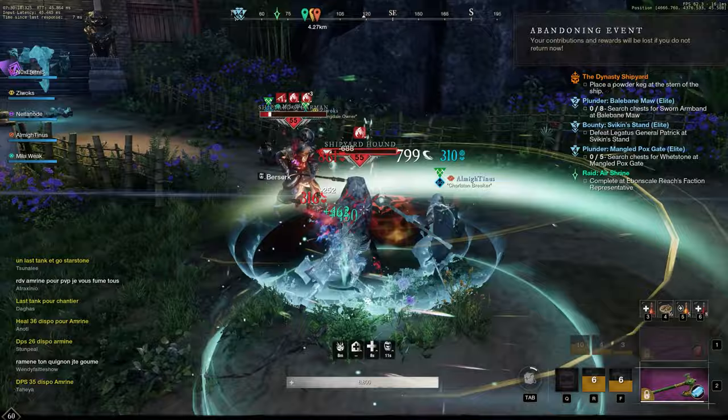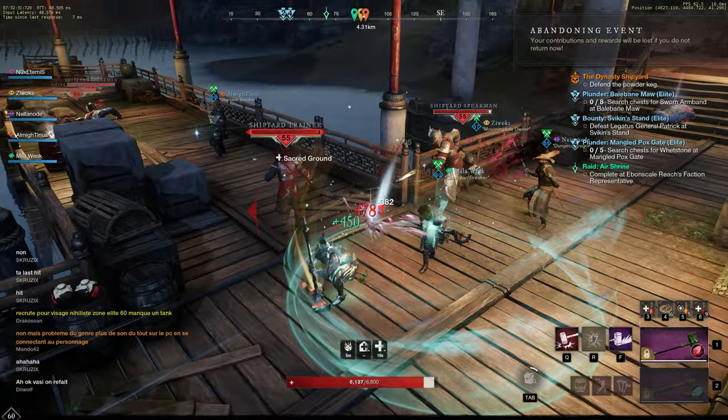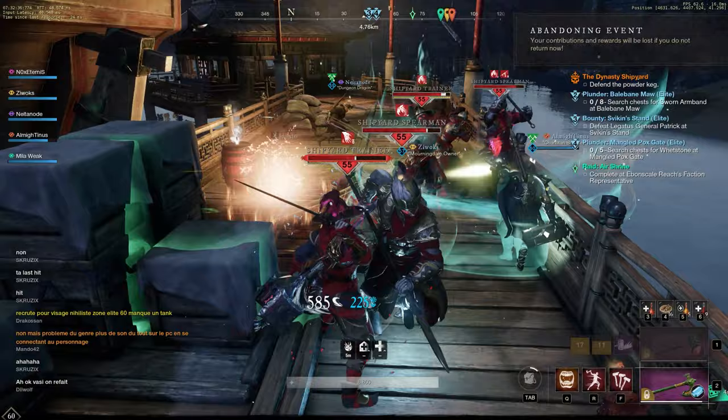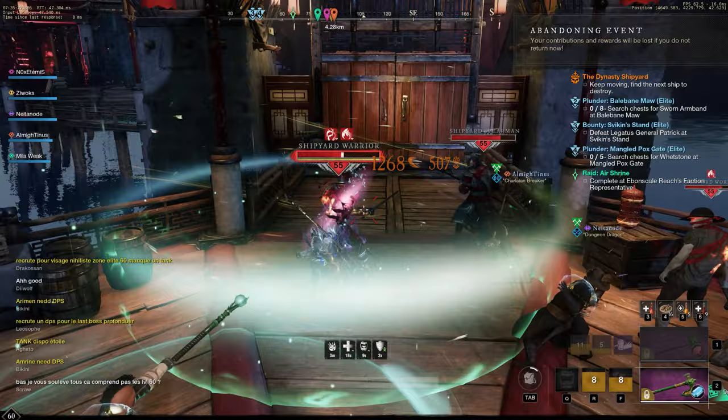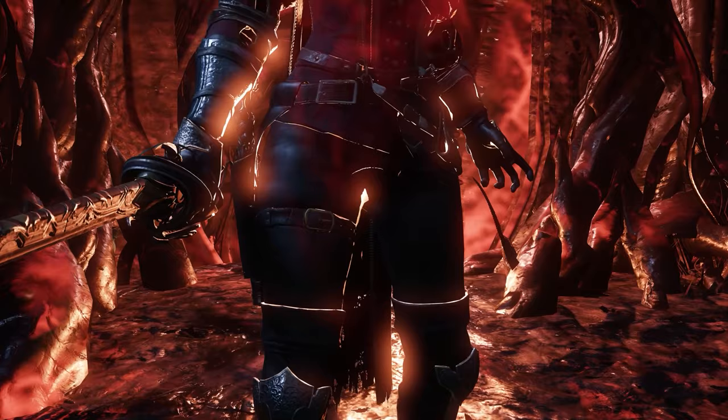Then head over to the docks. You have to place a powder keg and then defend it. On your way to the docks you will fight some corrupted and an elite, but he's barely an elite — just a bit more HP, that's all. After placing the powder keg you'll have to kill around 25 corrupted, about 6-7 at a time. Then the game tells you to keep pushing forward. On your way to the next pier, on the right there is another dragon glory. Place the powder again, defend it from around 30 enemies, and then move to the barracks — but don't go just yet, there is a hidden chest in the water.